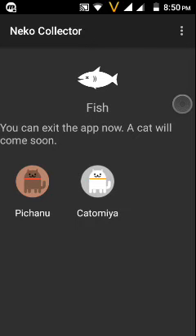Now it says you can exit this app and a cat will come soon. After some time, a cat will arrive. This is the Nougat easter egg app.